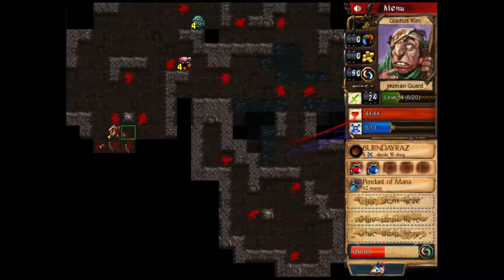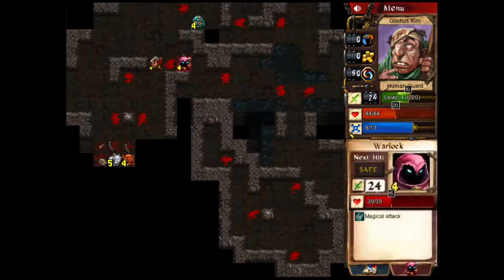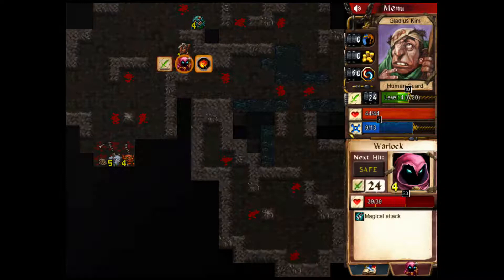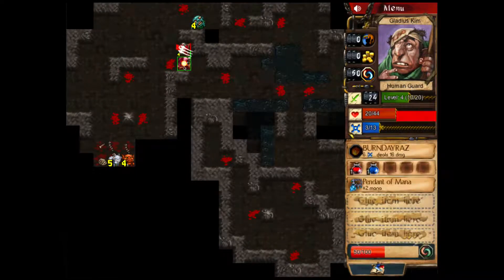I'm hitting for 24. Uh-oh — goats are bad. Goats will kill you big time. He's going to attack for 24 — that's insane. Let's use our spell, then do a normal attack. And we killed him. Fantastic.